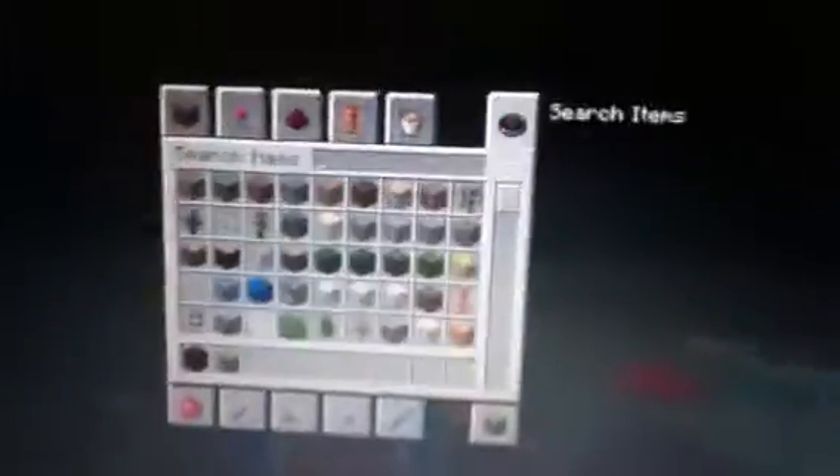These buttons are wooden buttons. Now you can shoot them with a bow — with the arrows — and then it's pressed down, and then you pick it up and it's done. That's pretty cool.